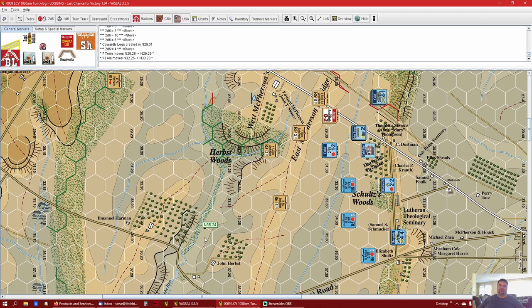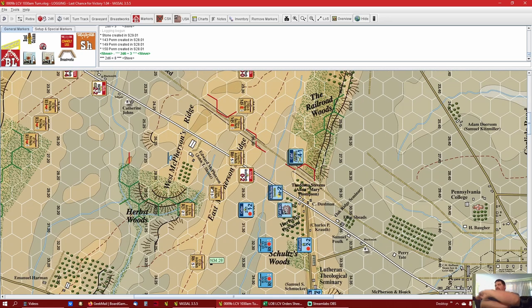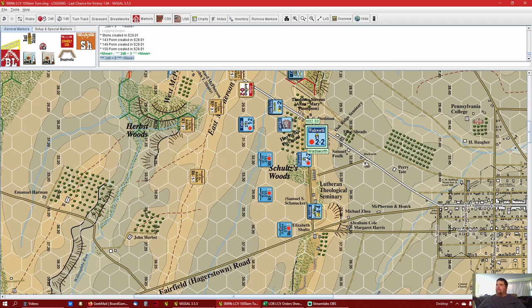Thanks for joining me, have a good one. Welcome back - there's a few things going on. I was working on the video and had to look up a rule. This roll here was a three - that was Reynolds's command roll, which he failed, so he would not be able to issue any new orders. This roll here is an eight - that was Wadsworth accepting an order because a courier came. So he has now accepted a new order.